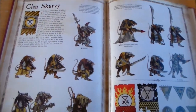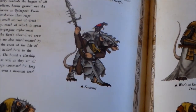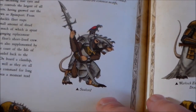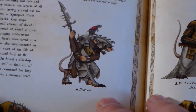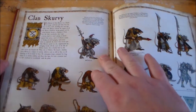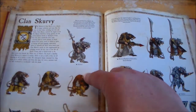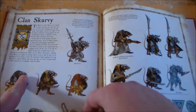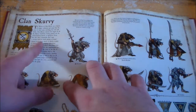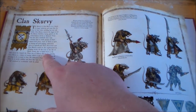Your captains are called Sea Lords. It says no captain keeps command for long unless he's utterly ruthless — there's mutiny everywhere on these ships. Your captains are going to get killed if they're not pretty ruthless, as it says, to keep on top of the Skaven slaves and all the other guys on board. There's also mention of salvaging wrecks off the coast of the Isle of Sirens.